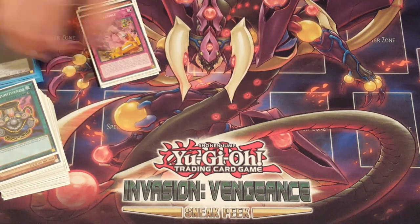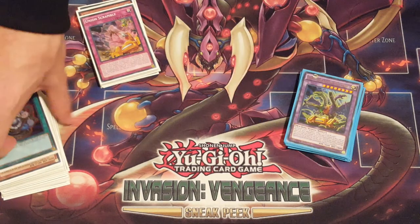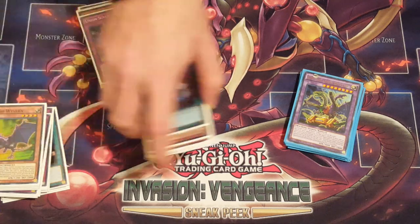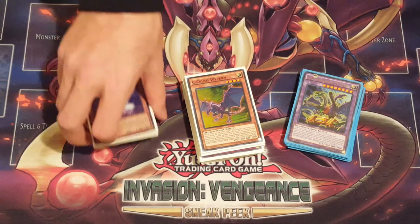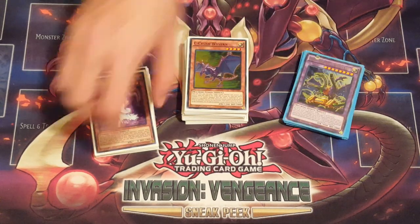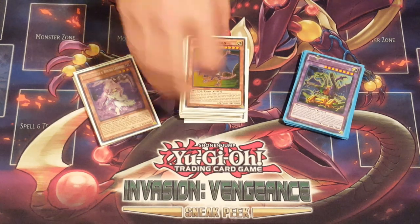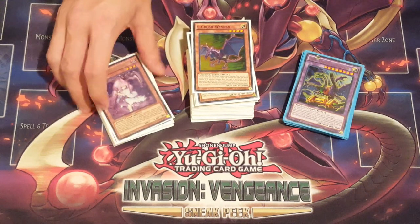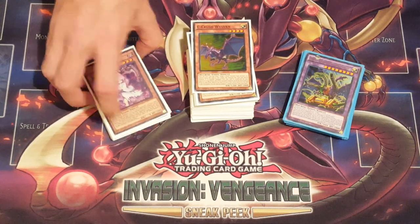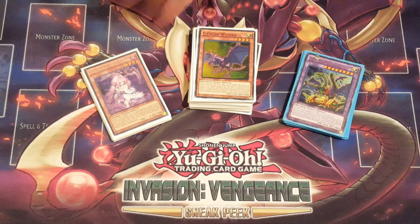That's the deck profile guys — pretty quick, pretty straightforward. It's ABCs, it's nothing new, you're gonna see it everywhere. Like, comment, subscribe, check out the channel for all of the old format decks we have. I also just did some Heroes — if you want to see my Hero build, I'm loving that, that's what I'll be taking to all the regionals. This ABC deck is kind of a backup deck for playtesting with friends. This is Team Fushido guys, signing out.